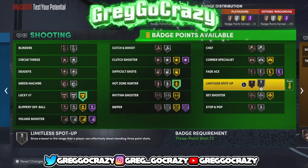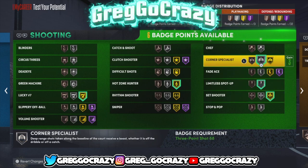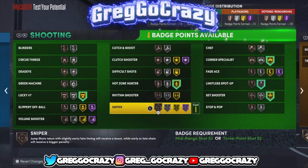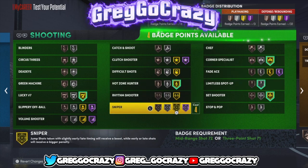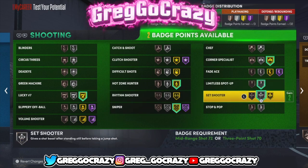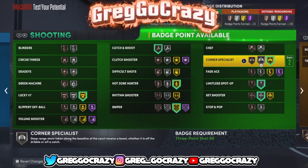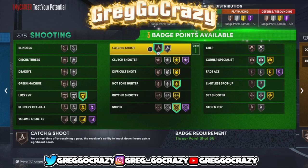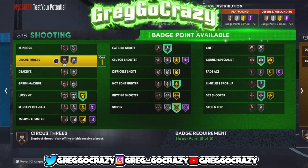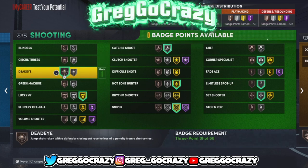For shooting I gave myself gold lucky seven, gold hot zone hunter, and gold limitless spot up. I also gave myself gold set shooter — I'm a spot-up shooter so that's what I'll be doing, letting my teammates play the twos and threes game. I gave myself gold sniper, though I really should have put sniper at hall of fame. At the time I recorded this I didn't know how effective sniper was — put sniper at the highest tier you can.